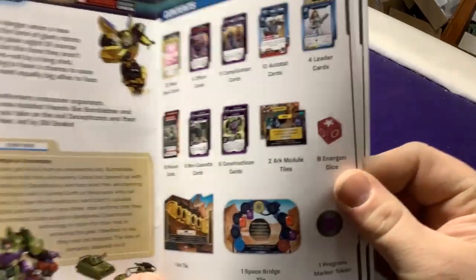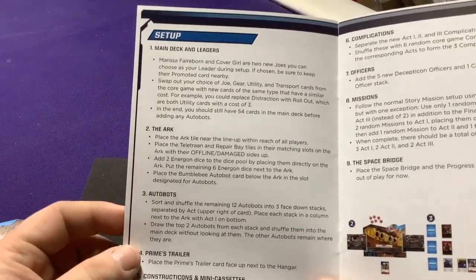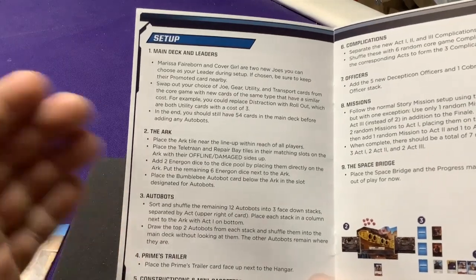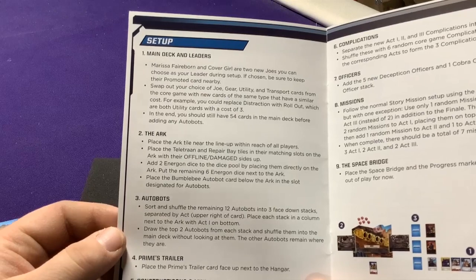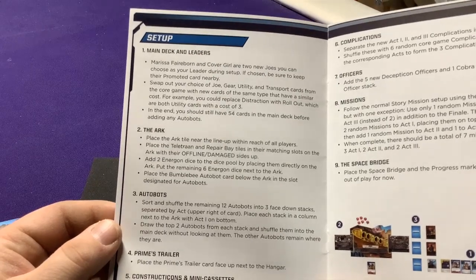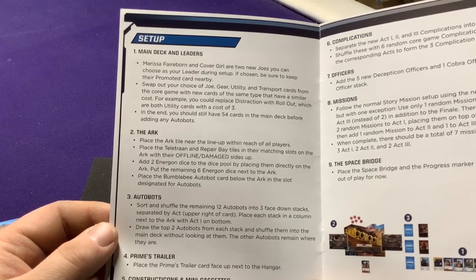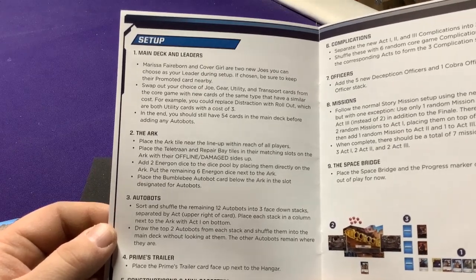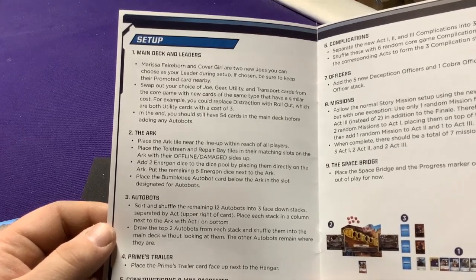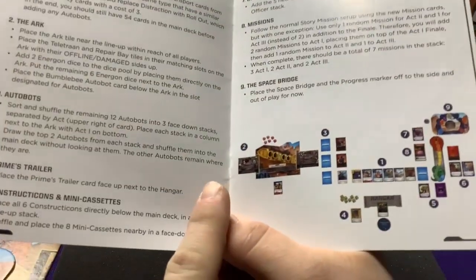We'll get some extra components we'll look at in just a minute. The base game gets set up the main way — you have your main deck leaders and you can swap out your stuff as you'd like. Then we have the Arc, which you place near the lineup. All players place the Teletran and Repair Bay tiles in their matching slots on the Arc with the offline damage side up. Add two energon dice to the dice pool by placing them directly onto the Arc, with the remaining six dice next to the Arc. Then place the Bumblebee Autobot card in the Arc slot designated for Autobots.